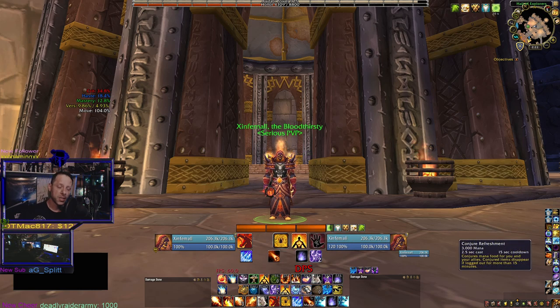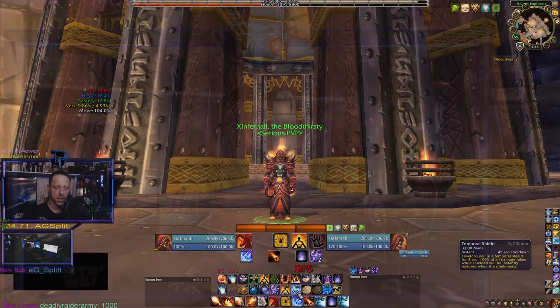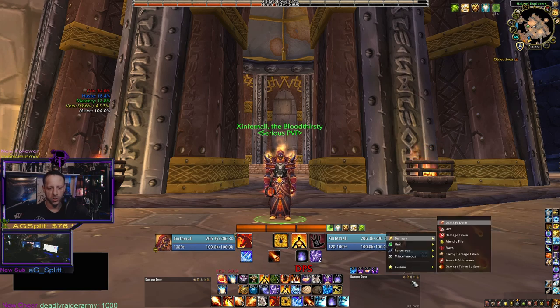The next add-on is Bartender, which is down at the bottom. It simply disables all of the Blizzard standard bars and UI, so you're able to clean everything up and make it look the way I have mine. Just play around with Bartender — you can move stuff around, disable or enable it when you're in or out of combat, and resize everything.